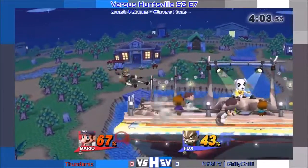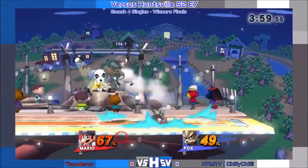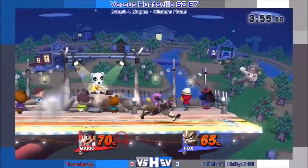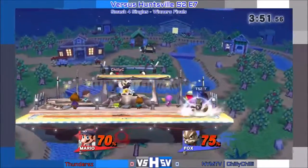Fox's dash attack comes out so quick — dash attack, then his grab, and his pivots are very strong. I actually haven't seen that before: a grab down-throw into a dash attack. Something I haven't seen before on him, truly.